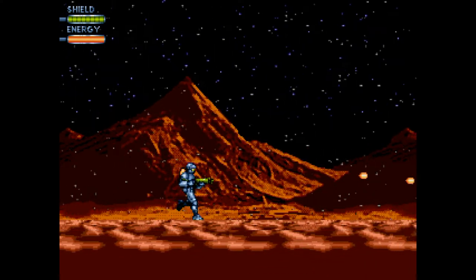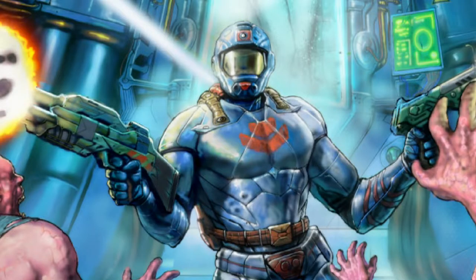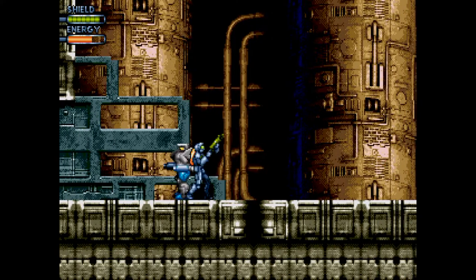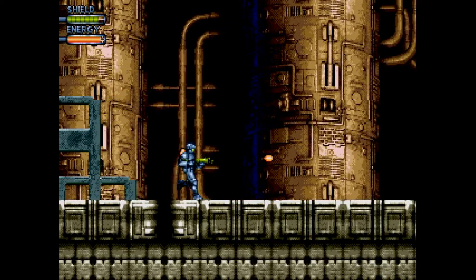So you're playing as this guy who looks like Cobra Commander and Master Chief had a love child, especially on this box cover art. But honestly, he's a fine character. Like many Metroidvanias, your character starts off with a weak gun and no powers.